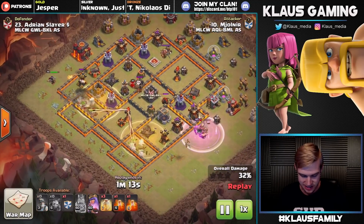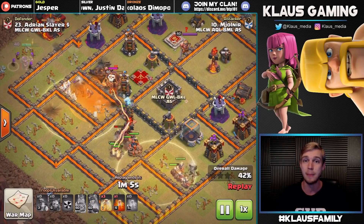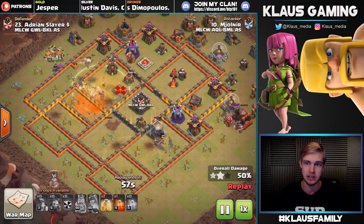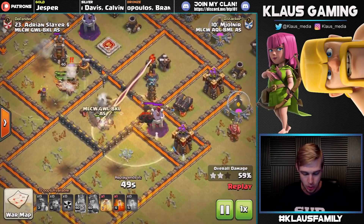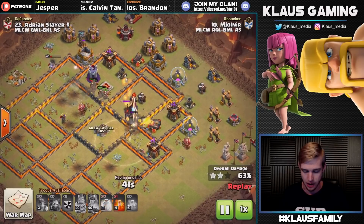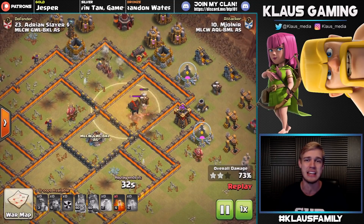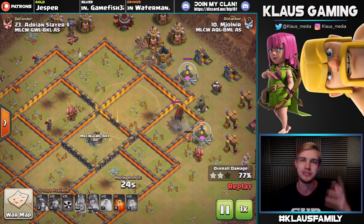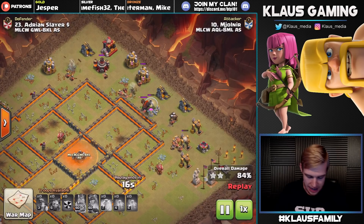The clan castle deploys - it's a lava hound and balloon. If you see that in a defending clan castle when you have miners, all you have to do is get one poison over that balloon - it's too slow, it will die - and the hound does pretty much nothing to miners. Easy three-star, though you still have to be careful of giant bombs, wizard towers, inferno towers, and ground skeleton traps. In Mjolnir's case attacking Adrian Slayer Dollar Sign, he made it look easy. He made a flawless attack and Mjolnir deserves this TH10v10 three-star.